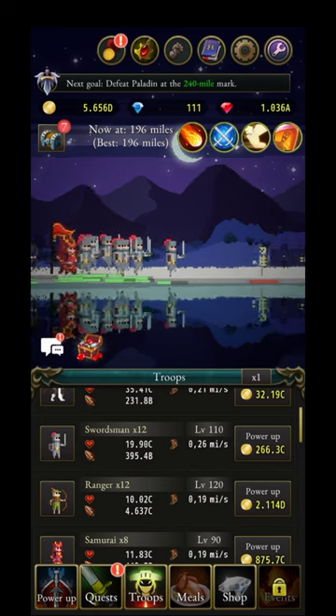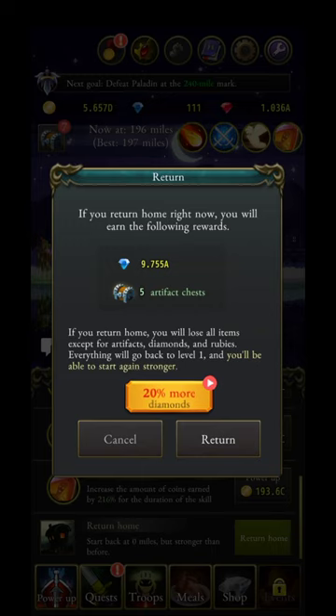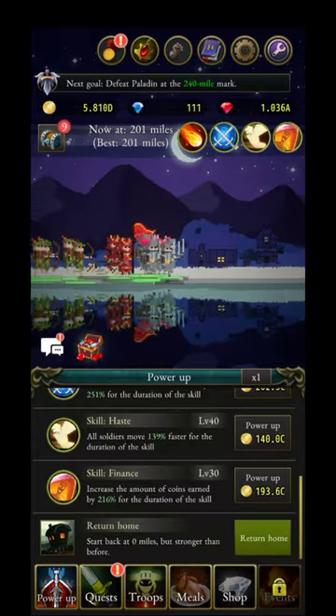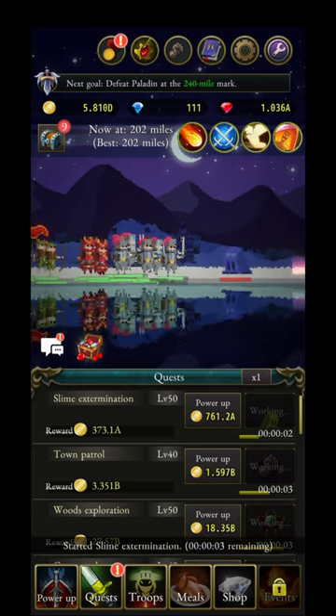If you hit reset and go to Return Home, you can watch an ad and get 20% more diamonds. You want to return home before you die — that's how you get the 20% bonus. If you die and then watch the ad, you will not get that percent. Please keep that in mind.